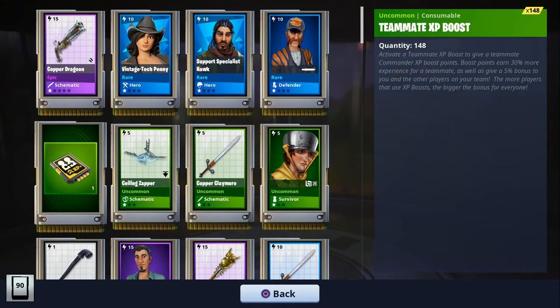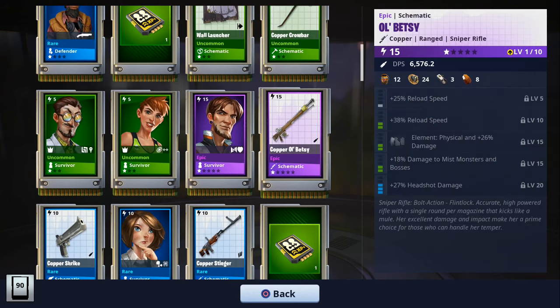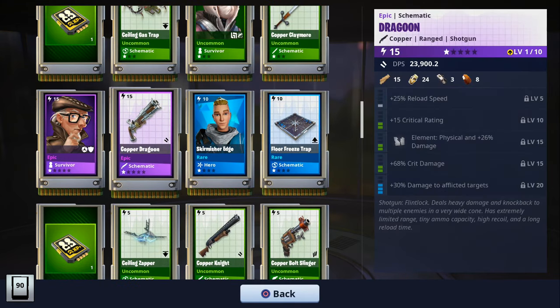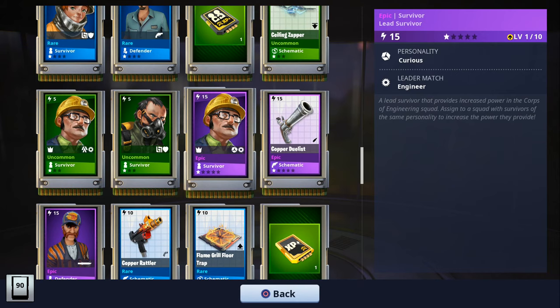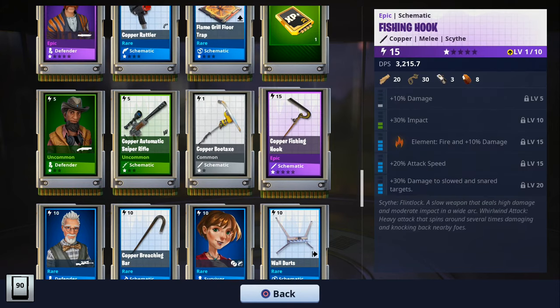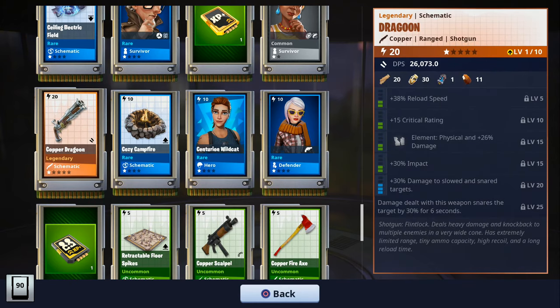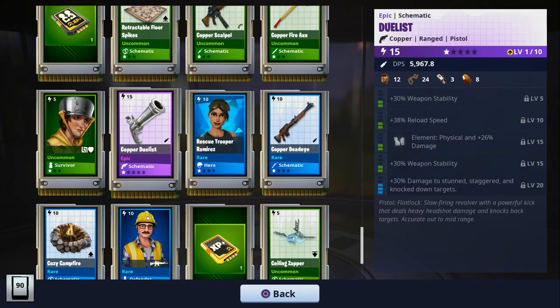Here's everything we got from our first 10 llamas — I'll quickly scroll over all the perks so you can see what we got on the weapons. We also got an epic Dragoon. The best rolls for the Dragoon in my opinion are reload speed times two, an energy element, and then impact. Someone once gave me a Dragoon with that roll and it was the best Dragoon I ever tried — those are the rolls I'd recommend. We also got another Dragoon and a Duelist.